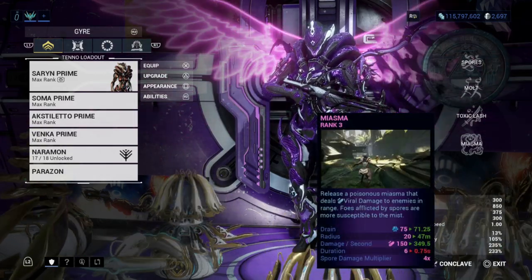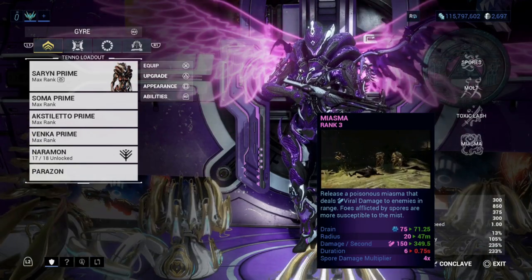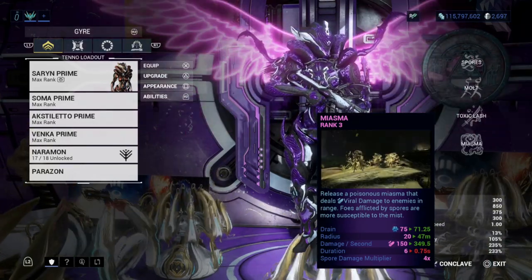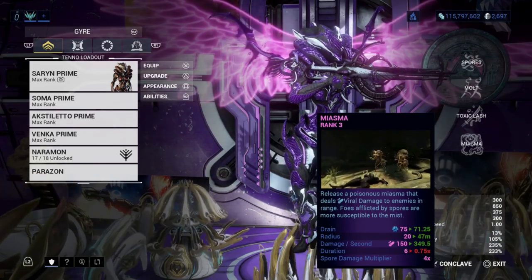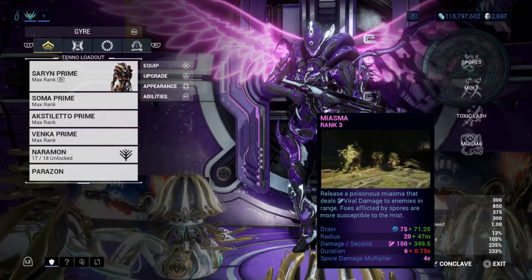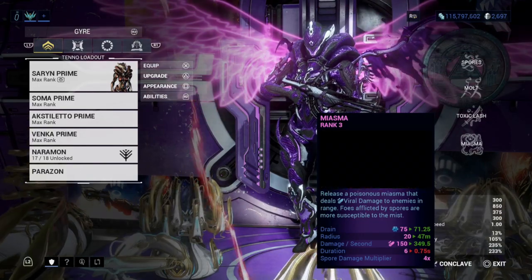Miasma is not too bad either — it spreads viral damage on enemies. It doesn't really kill them too fast in Steel Path, but when you're trying to clear a mission quickly it is an amazing ability to use, especially for lower-level enemies. Around level 30 to 50 it'll kill them quickly.